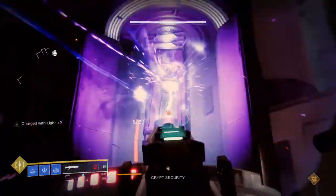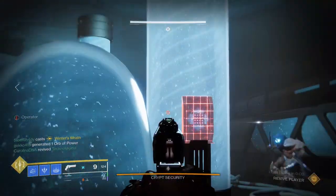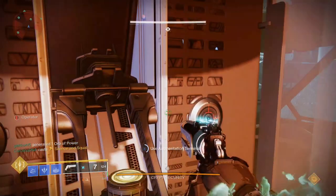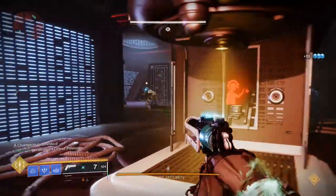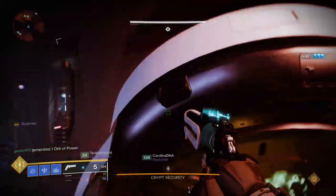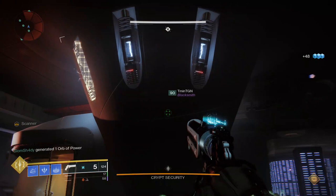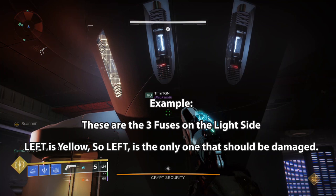If the four correct panels below are shot before the security enables, it'll unlock the shields around the fuses and they will be damageable — but don't go crazy just yet, because shooting the wrong fuse will wipe you instantly. A quick buff swap needs to happen to identify which fuses to shoot. The Operator who is downstairs will insert the Operator augment into the terminal, someone up top grabs it, then the person upstairs with the scanner buff puts the scanner into the terminal so the person downstairs can pick it up. The terminal can only hold one buff at a time so you must be quick.